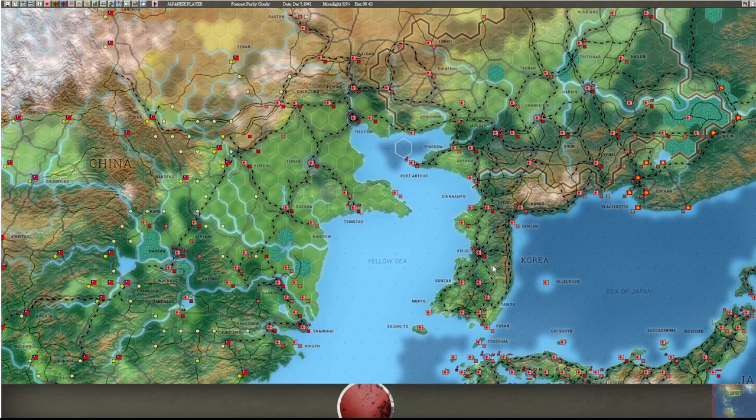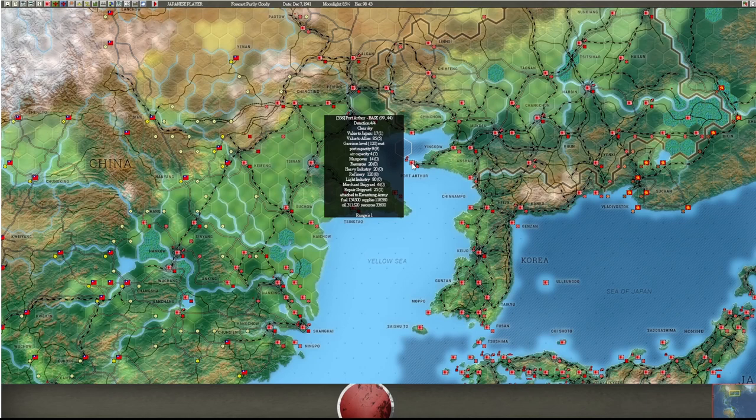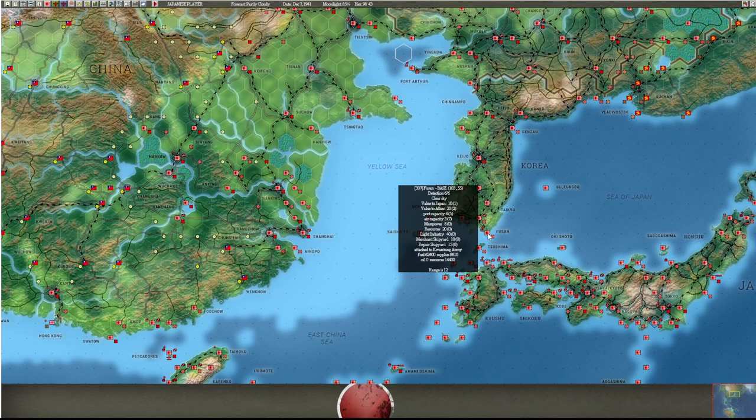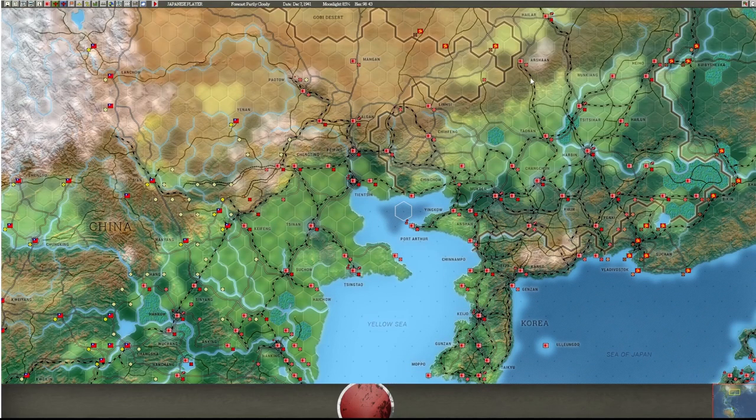There are a bunch of resources you'll be drawing out of this area. If you're not doing the magic rail - which we'll talk about in another video - you can pull resources from Port Arthur, which starts at size nine and can't be built any larger. You can also take them out of Keijo, the capital of Korea, or Fusan, which is not a very big port but you can double its size during the game.